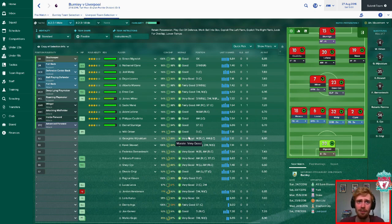Moving on to today's game, away at Burnley, playing at Turf Moor. Not the easiest place to go. In real life, Burnley are very, very solid there. So we're going to go with the team that played well against United. It played well against Chelsea, but only got a draw. This is the team we're going for.